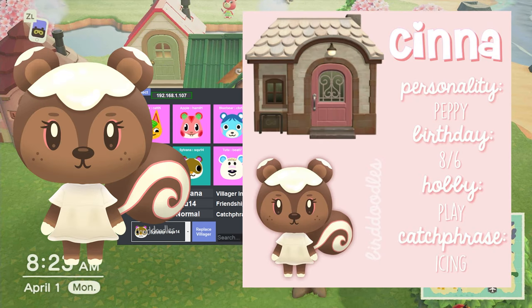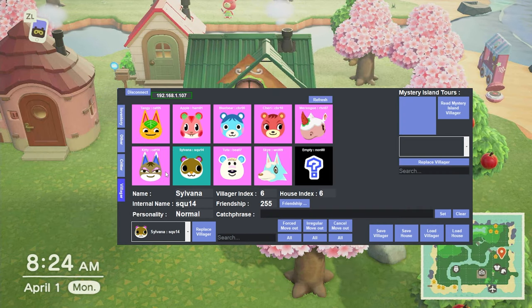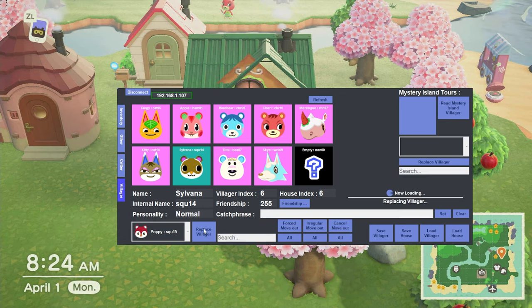I did find a fan-made villager called Senna which is based on a cinnamon roll, and I would love it if somebody made that into a mod — that would be so cute. But you can't have it all, unless I can figure out how to make mods myself, and I'm just not patient enough for that. So we're going with Poppy.